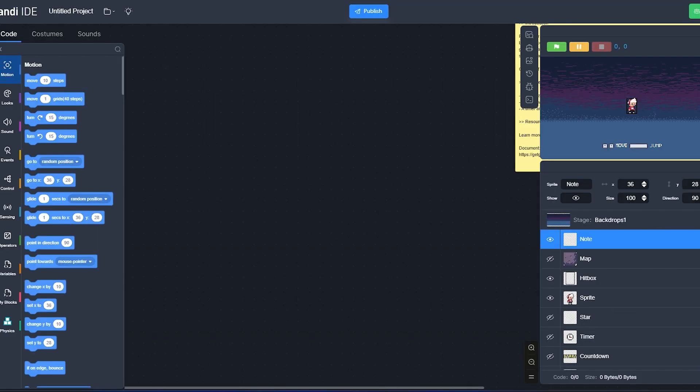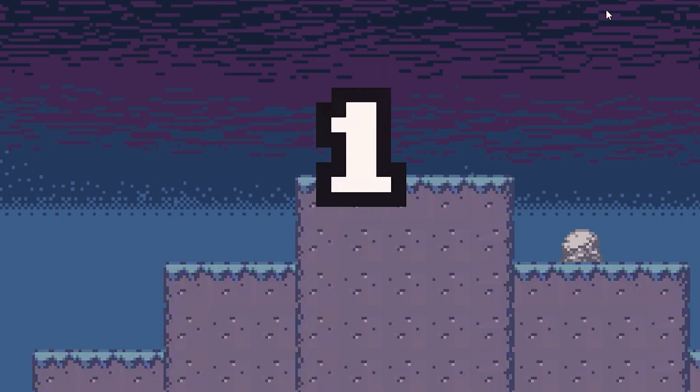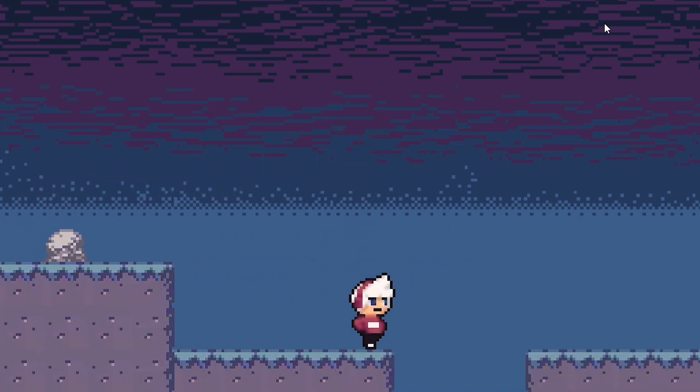Another helpful feature is project templates. You can just choose a game template and Gundi IDE will create a new project with all the required assets in place. This can be useful if you are trying to create a specific type of game and don't want to start from nothing.